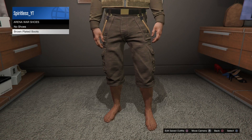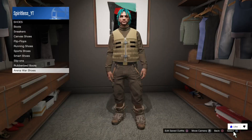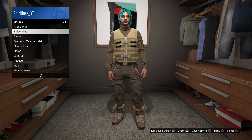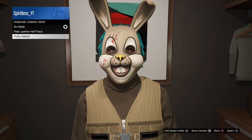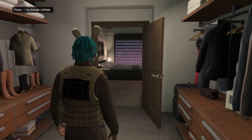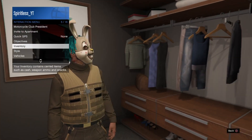After that you want to go to shoes — arena war shoes, brown plated boots. After that you want to go to masks, go to diamond casino heist, and get the fluffy rabbit.